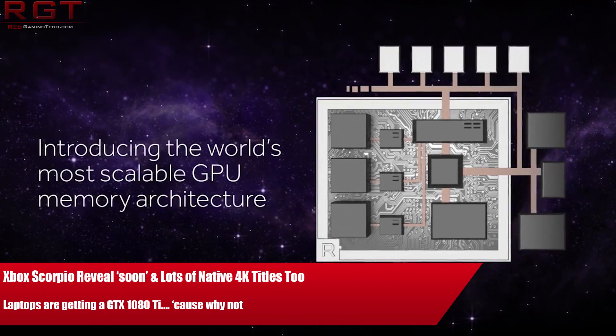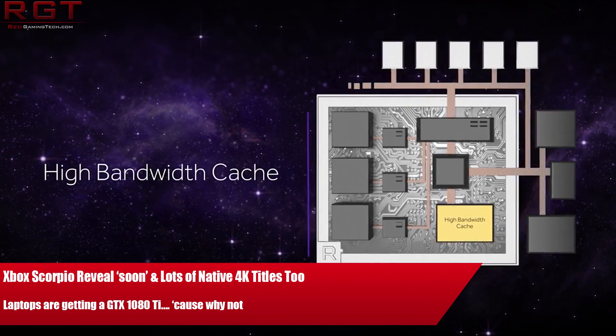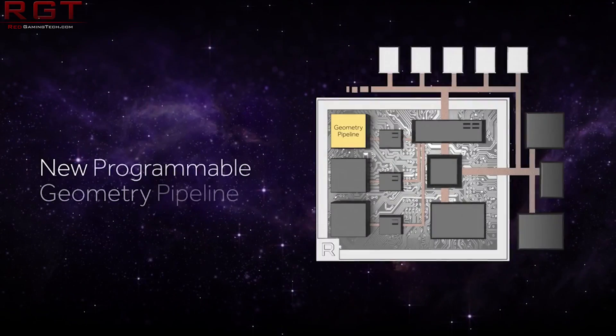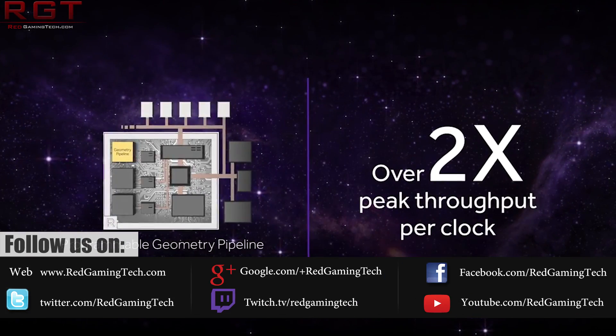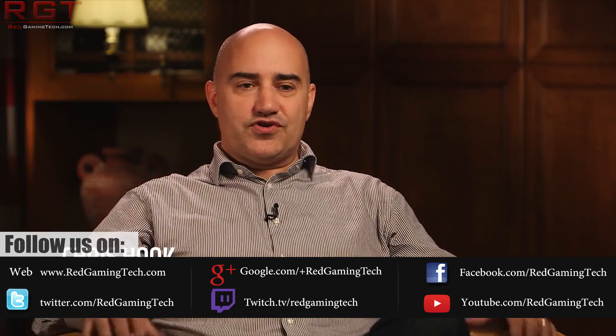Ladies and gentlemen, my name's Paul, and in this Red Game Tutorial video, we have three pieces of news for you. The first, we're going to be starting out with PowerColor, because they're teasing a new card, a Red Devil. There is some questions of whether it's either a 580 or Vega. We'll also cover Intel's KBL-G series of processors, which sports HBM2 of all things, and then we're going to finalize the video with next generation of memory, known as DDR5.